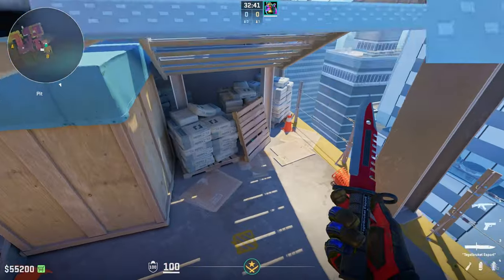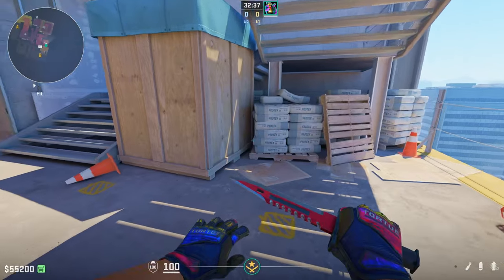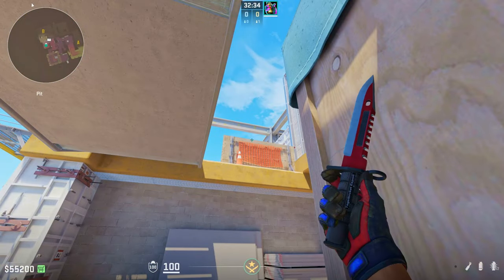Let's get right into the lineups. All util will be thrown from this one position right here where this crate meets these bags of sand. Just go right into the corner, and we're going to start off with the smoke lineup.